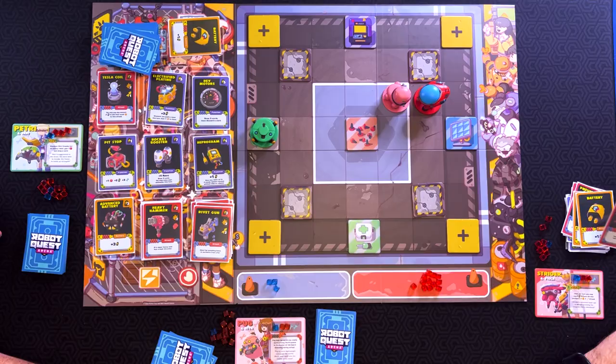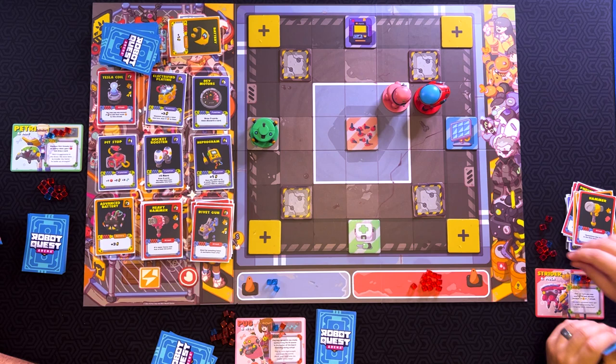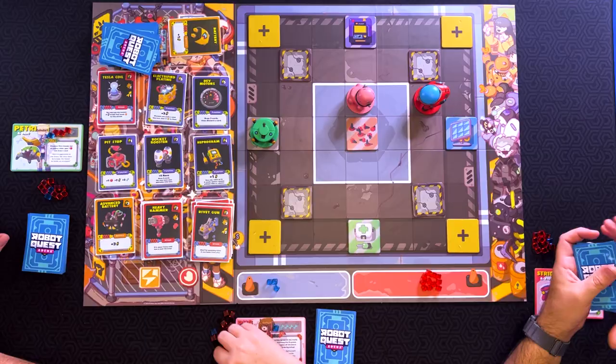I'll use my other two batteries to move one, two. Then I'll hit Elena with the regular hammer for one damage. Then I'll go ahead and tackle you — knock the target back one space, and also one more damage. There you go. That's my turn. You get a victory point.